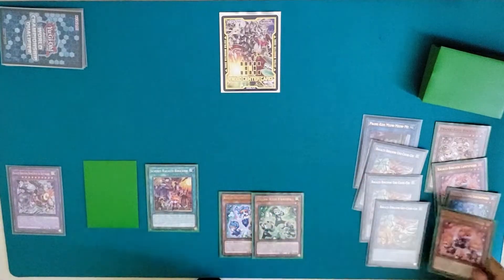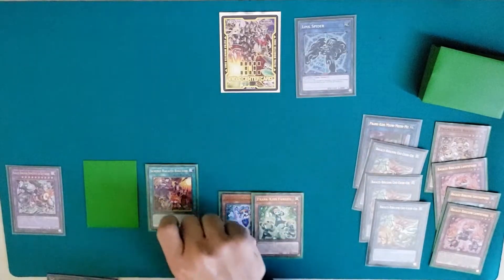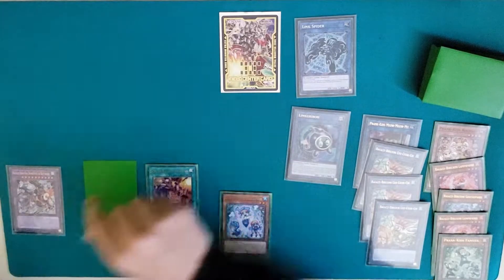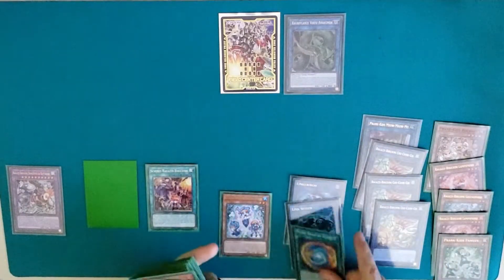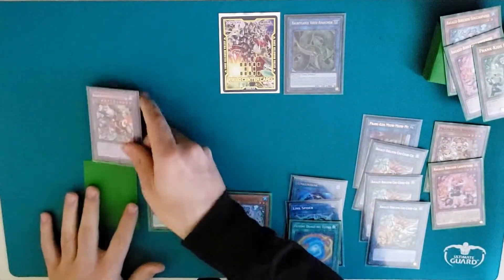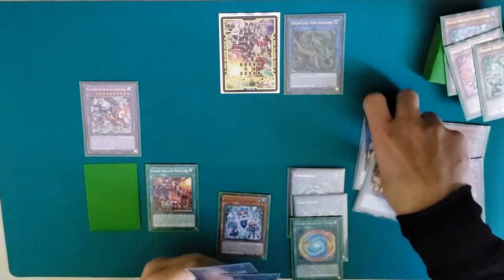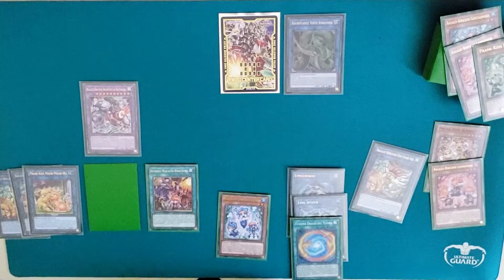If they Nibiru here, it's okay: get a token, make Link Spider, and with Pranks you will need to be checking your graveyard and seeing what you're missing. If you're missing Fanzies, special summon the token, go for Link Karibo, and these two go for Anaconda. Anaconda effect: send Thunder Dragon Fusion, shuffle three materials back, special summon the Butler. End phase: you want to shuffle — let's say two Doodles and one Meow — so you have them for next turn.